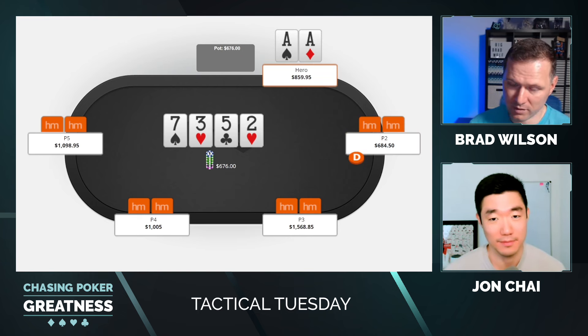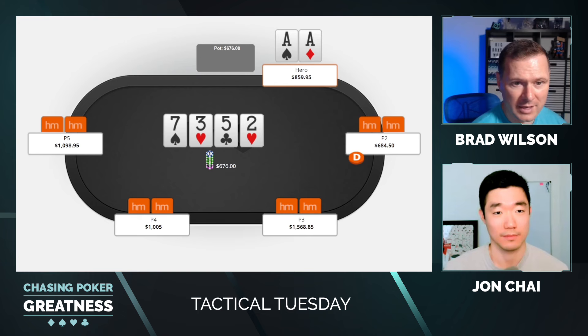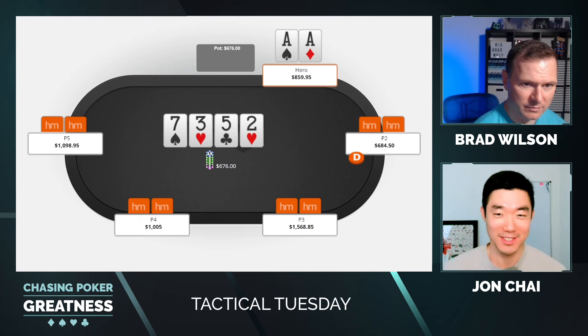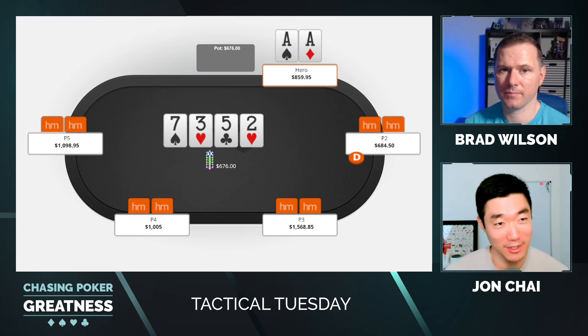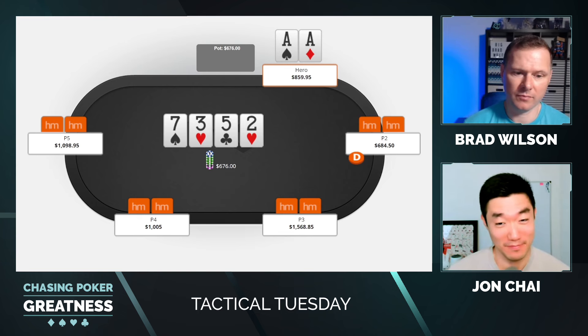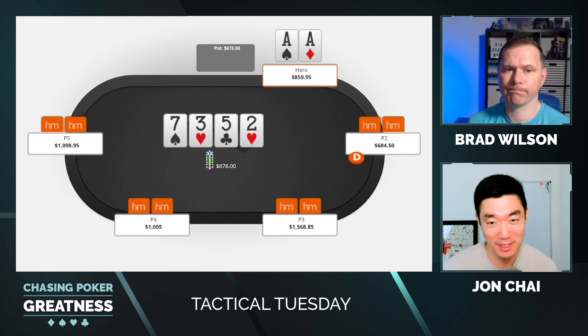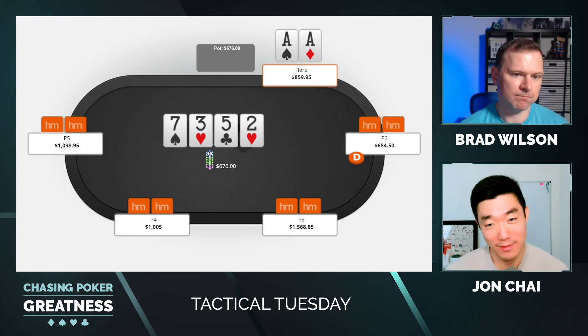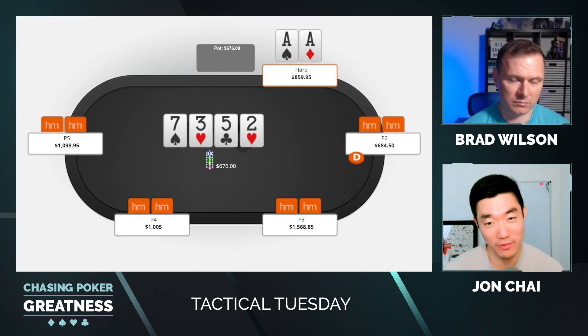Turn is the deuce of hearts. If you're treating the flop as good for villain to call with a hundred percent of their range, I'm going to go out on a limb and say you're probably checking the deuce of hearts. That's exactly what I do. I think all those two-over type hands might start bluffing, but even if they don't bluff again, we have SPR of one, so we can easily get it in on the river. I'm really hoping they start turning most of those hands into bluffs — not just the hard combos that turned a flush draw, but hopefully a whole bunch of the others.